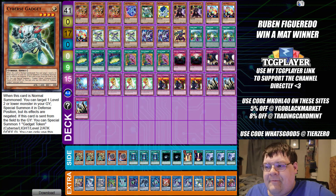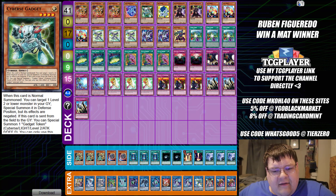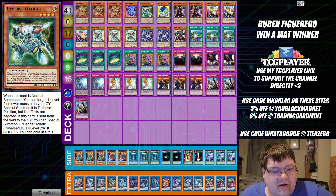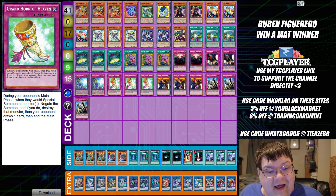The first list we have here is Ruben Fragurito's winning Winmat list out of the Extravaganza — I believe it was Mexico, don't quote me on that. There were a couple of them this past weekend. But this is CodeTalkers, ladies and gentlemen, and I always find it very interesting to see what CodeTalkers are doing. This one's actually main decking Grand Horn of Heaven.